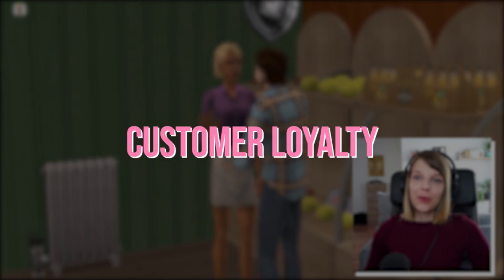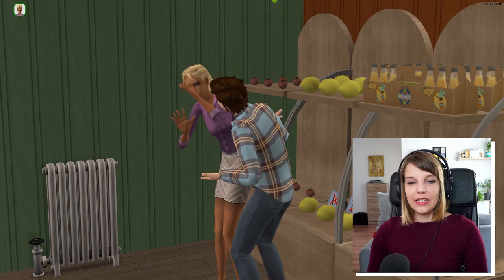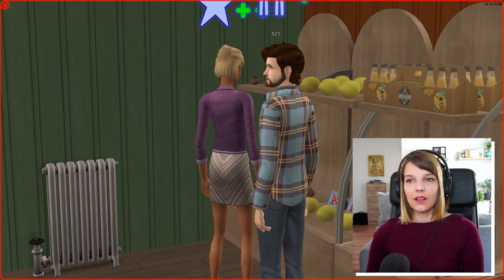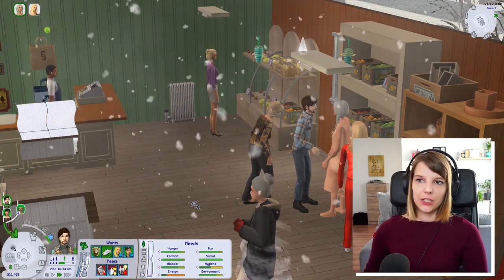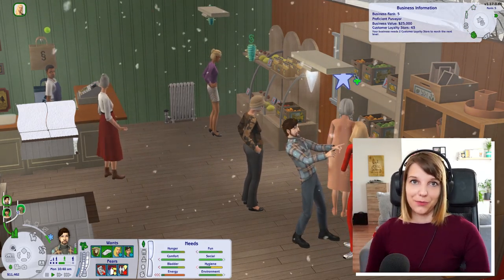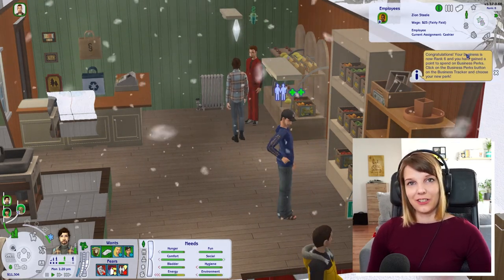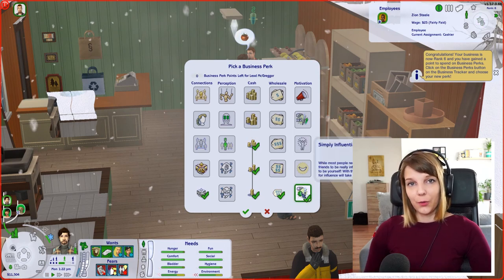Customer loyalty is represented by the little stars that appear above Sims' heads when they visit your business. Within each star is an amount of loyalty points that must be earned, and the requirement increases with each level — just like leveling up in a video game, where early levels are easy but later ones are much harder. For the first star you only need 100 loyalty points, but to reach five stars with a certain customer you'll need 950 points total. So it gets progressively harder.